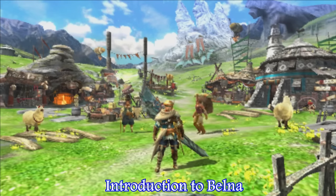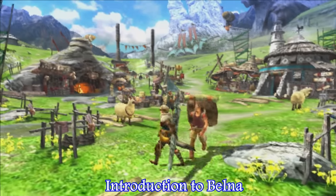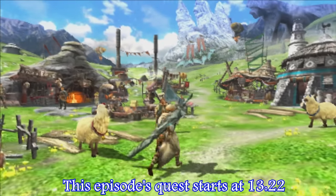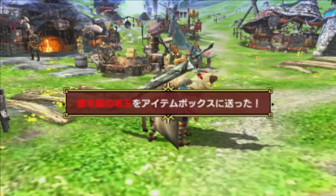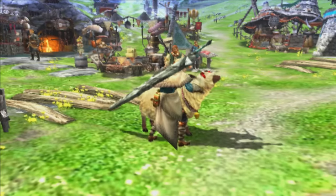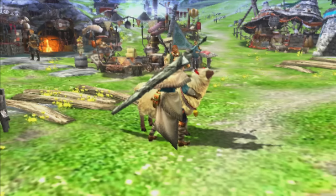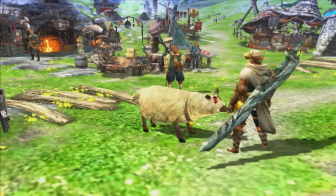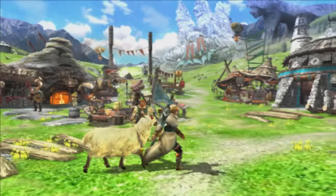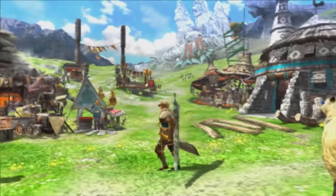Welcome to the brand new village. It's called Belna and we're in the Alps, and here are the famous Mufa. If I pat them, they're going to be nice enough to loose a hairball for me, which I can use with some of the Mufa specific armor and weapons in the game. Once we're done giving them a little pet, we can kiss them on the snout there. It's very, very cute indeed.